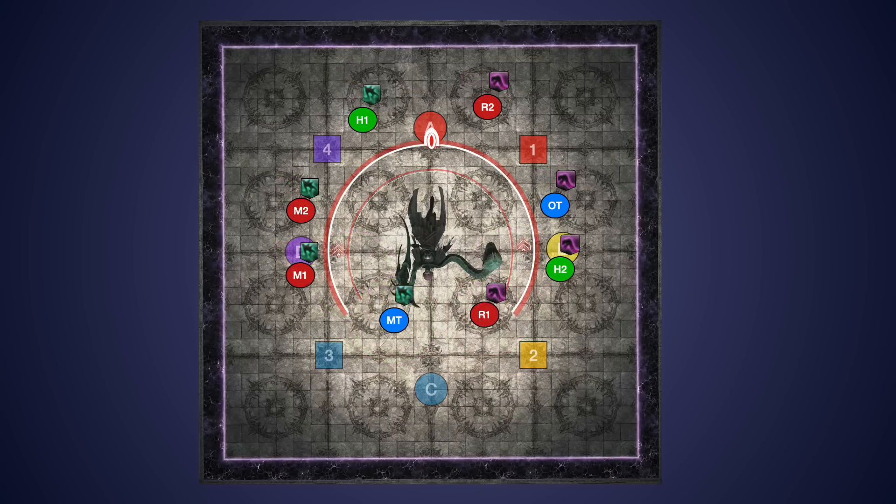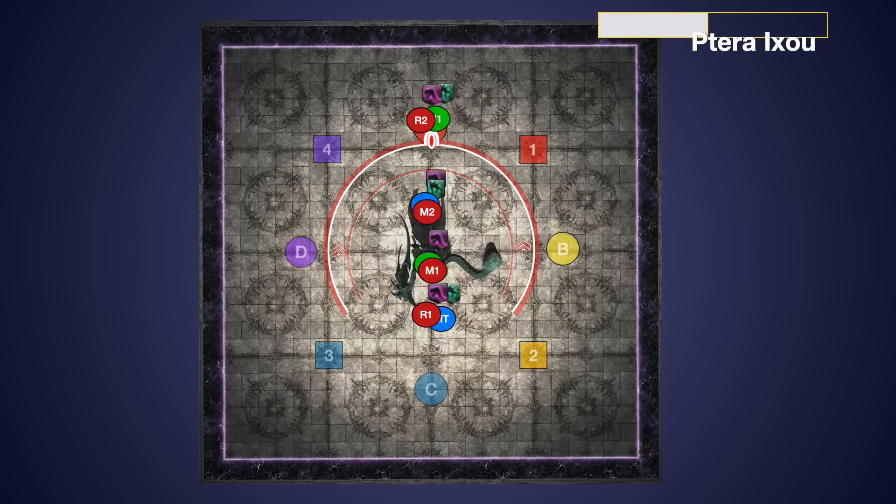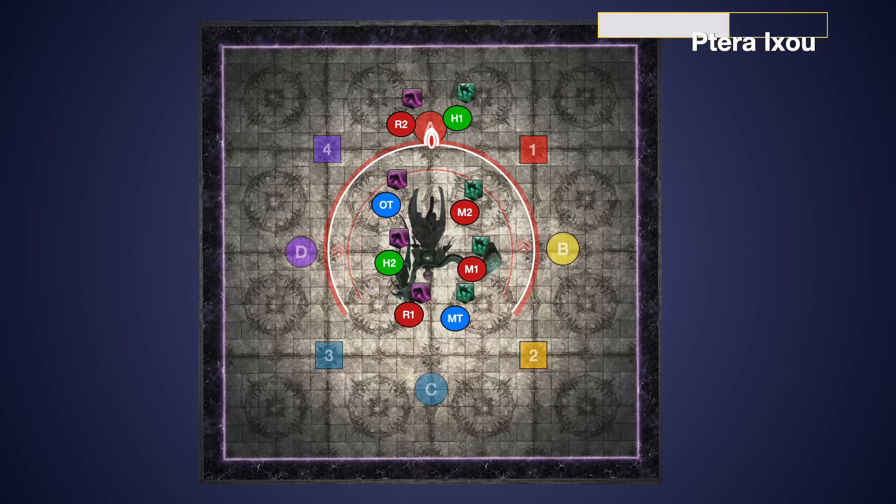If you've done this all correctly, everybody will have the opposite debuff of the side they need for Terra Ixo. So when the boss casts Terra Ixo, every single person needs to swap over. There's plenty of time to do this. As long as you're on the correct side, the mechanic is done.